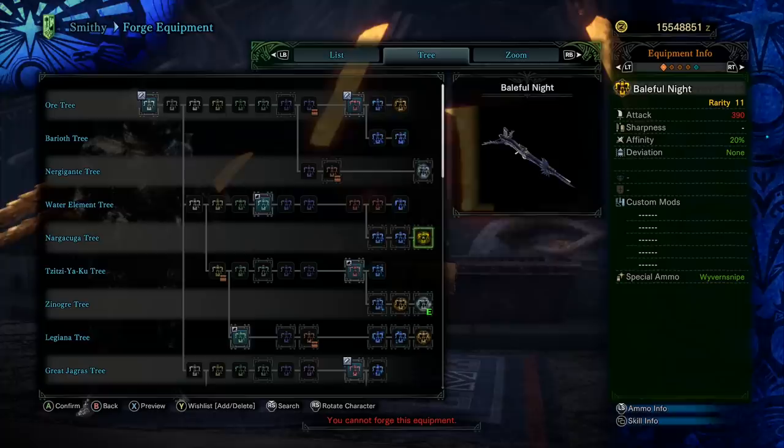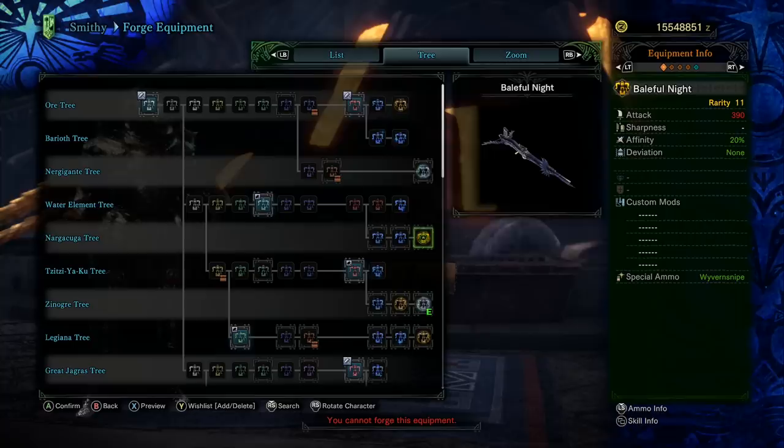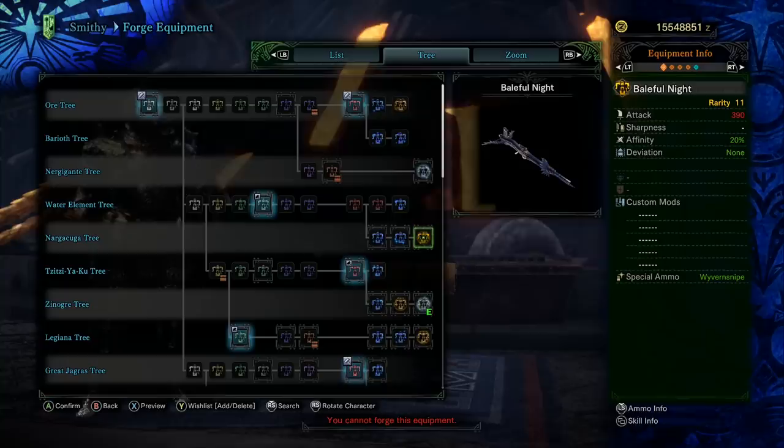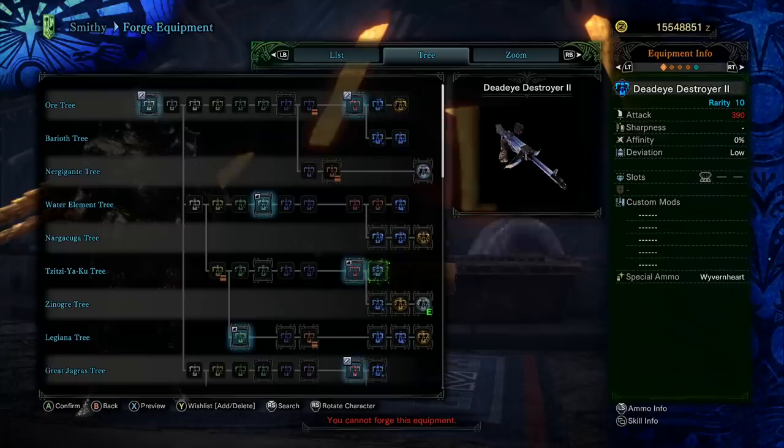Here is one of the better heavy bowguns in the game — the Baleful Knight. Some people believe this is the best pierce ammo heavy bowgun; I don't actually believe that. 390 attack, 20% affinity. The pierce ammo level 3 has 6 shots — that's a large clip — with recoil of 2 and normal reload speed. It's really obvious this is a pierce ammo heavy bowgun. However, it only comes with sleep ammo level 1 with only 2 shots — really not much. So you could eventually put a monster to sleep, but there's going to be a better pierce ammo heavy bowgun down the list.